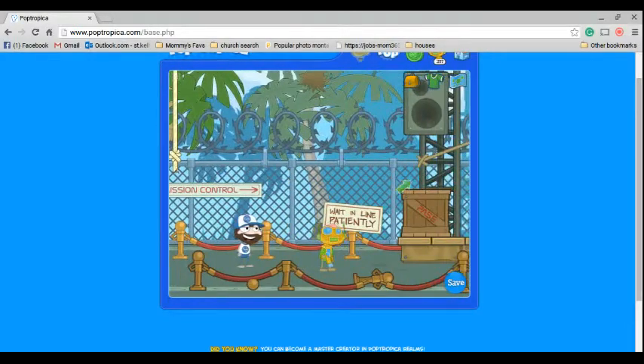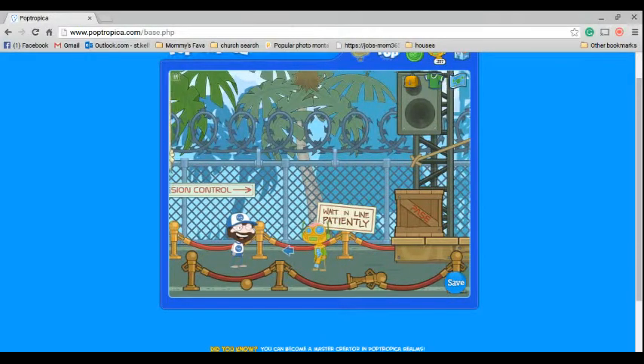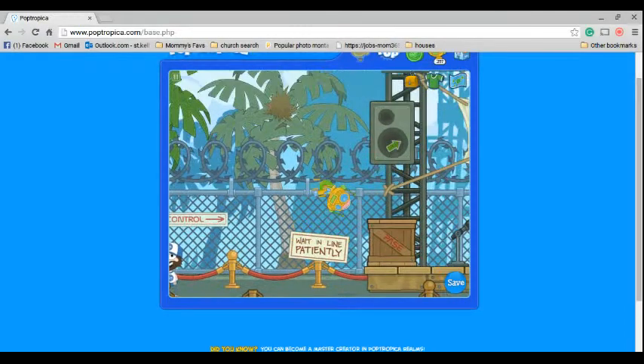One of the coolest things that I noticed is that there's a lot of Poptropica items that can shoot, but if you look at its eyes when it shoots — there's also some other cool parts like his mouth, it looks like mountains or something that are moving.